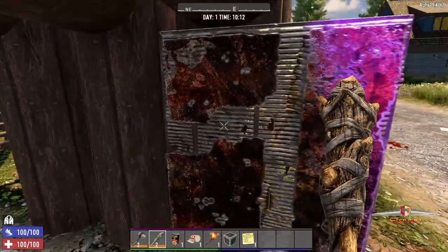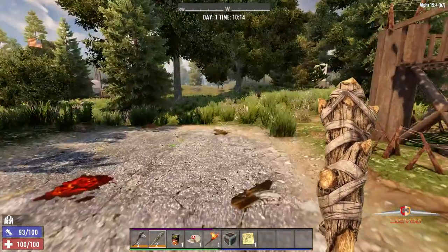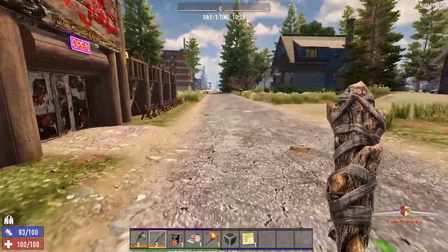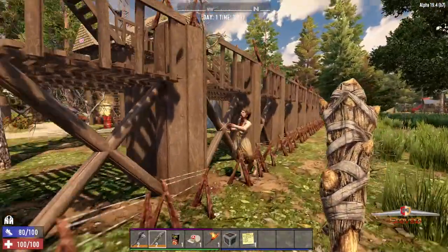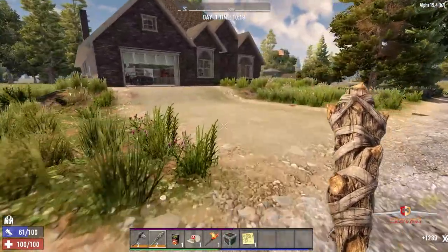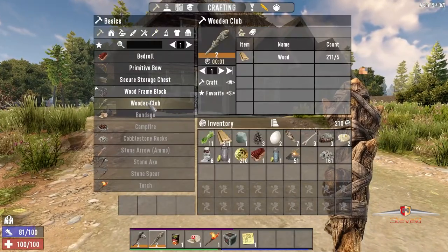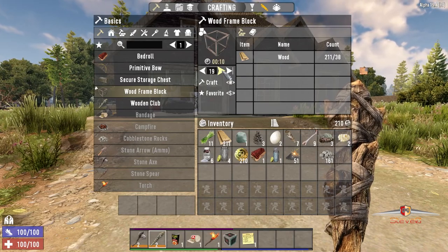Let's go kill our first zombie! Hang on, this wall is annoying me. Stop annoying Trader Joel - he's my mate, he's the only other living human in this world. Oh, headshot for the win! Damn. Oh, if this is going to be my house we're going to need some frame blocks. Let's go.